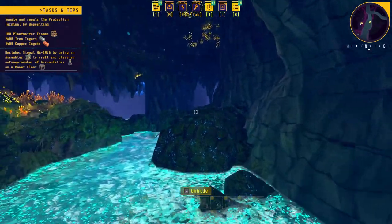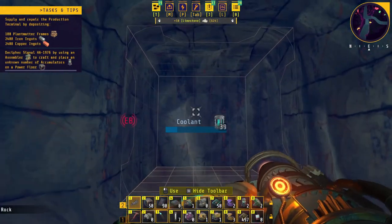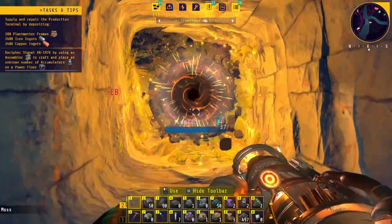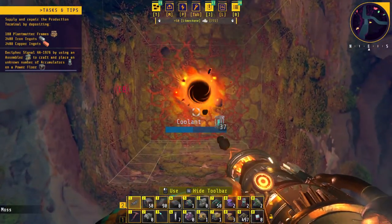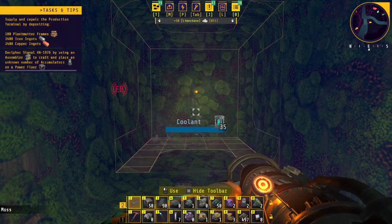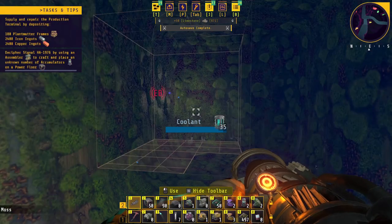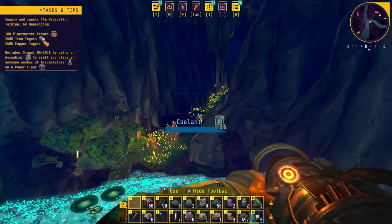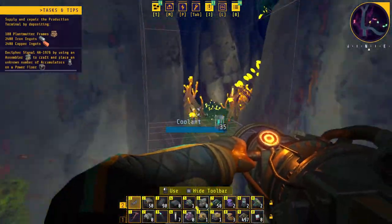I will bring you back when I finally get there. As you can see I have a coolant bar now - as long as I have this coolant in my inventory it'll prevent this thing from overheating, so I can just keep drilling and drilling and drilling until it gives way. If I was smart I'd be looking at my map to see exactly where I need to go, and apparently it's just over here.